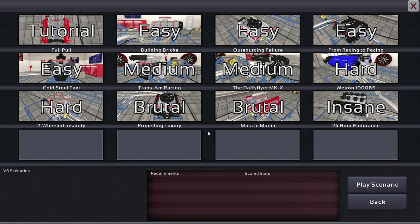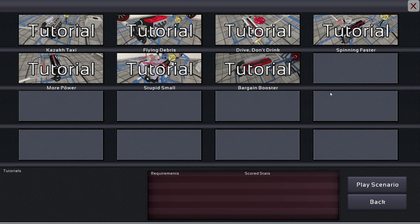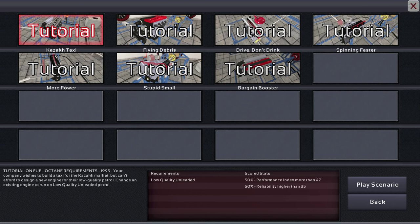These scenarios here, for example, don't even involve designing a car — they involve focusing purely on the engine, which is really the key part of the game. I'm going to go into the tutorial difficulty, introductions to engines, and we're going to start with the very first scenario to show this off. I have done it, so I have a basic idea of where to roughly click.